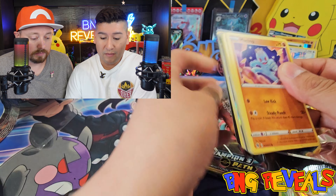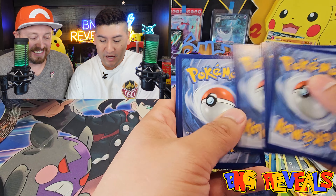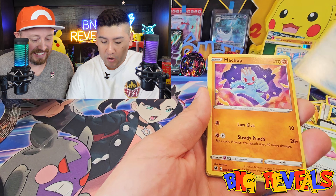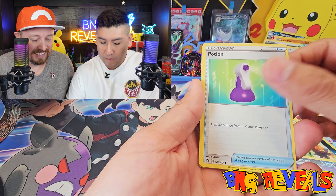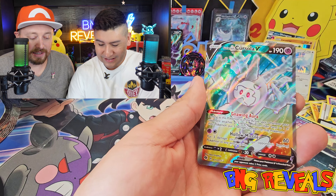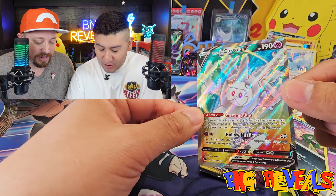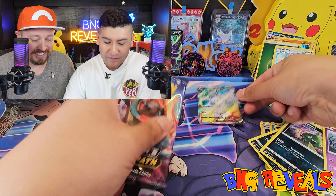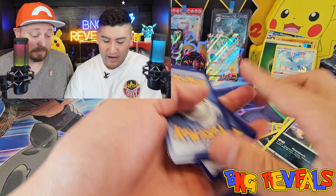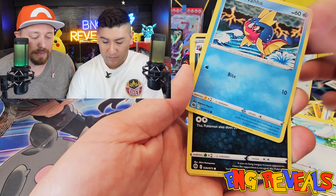Oh! Oh! There's something there - you need to go through this pack! I saw something, guys - we're going to pull something major here hopefully. Sharpedo, Hyper Potion, Rotom Bike, Machop, Nickle, Galarian Ponyta, rubbish, river's edge, Hattena - let's see what we got. Oh! Galarian Cursola full art - it's a V card as well! A full art version - this is a really nice looking card, very beautiful. This is our last pack, our last chance today to pull that Charizard.